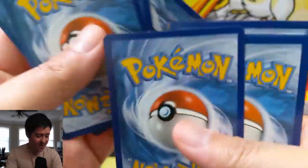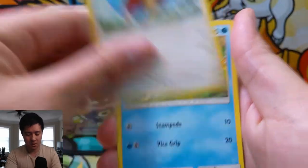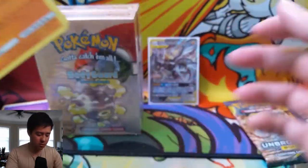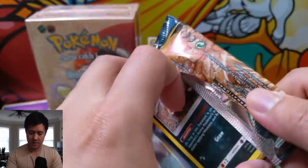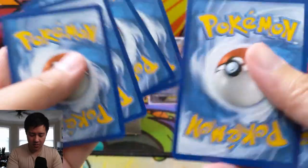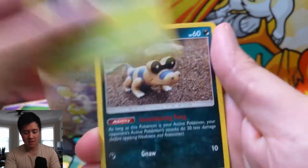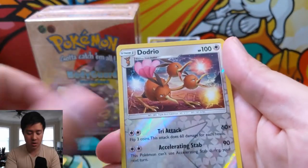Wrapping up with two Unbroken Bonds packs to see if we can pull that Ruchi's art ourselves. Pack one: Gloom, Haunter, Spearow, Crabby, Riolu, Espurr, Porygon, Tentacruel reverse, regular rare Golem. Last pack: Weepinbell, Sandile, Oddish, Zubat, Koffing, Doduo, Dodrio, and a Kingler — so no Unbroken Bonds hits, but still an insane mail day overall.